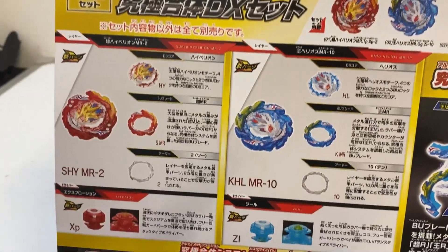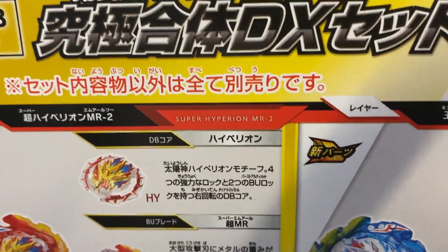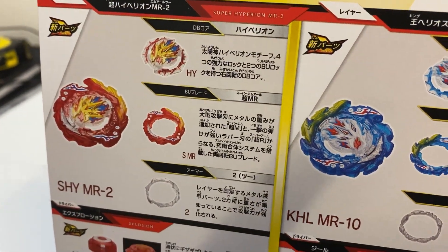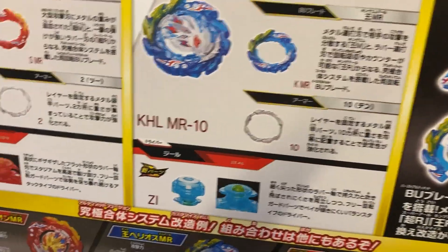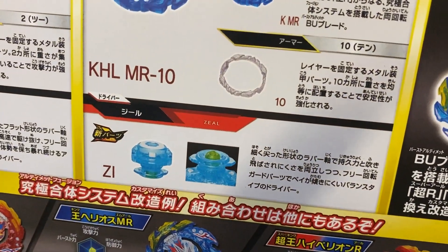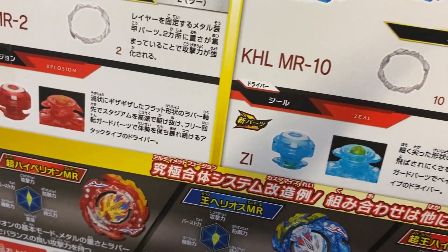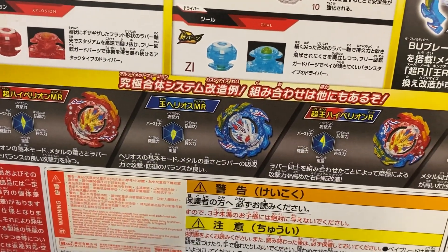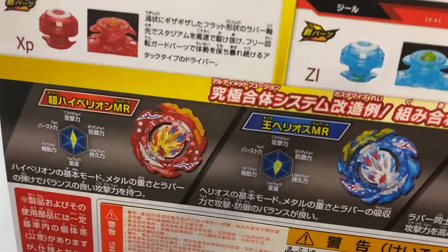Here we are guys with the box. We've got Helios chip — that looks cool — same with the Helios chip. Then we have Super, and then we have King, then we have 2 armor, 10 armor. We have a new tip called Zell, and Explosion — that's cool. And obviously Helios is still left rotation, Hyperion is right. See the stance.